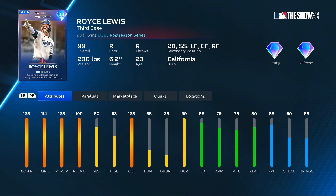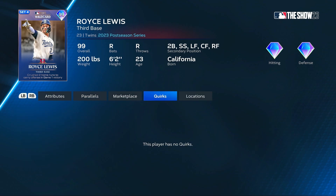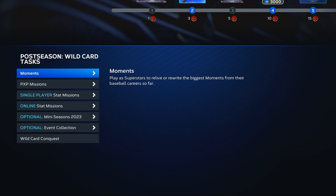Royce Lewis is a 99 for the Twins, playing third, second, short, left, center, and right field, with 88 fielding and 85 speed. He has max contact and power versus righties, a little bit of reverse splits as well — 114 contact versus lefties and still 100 power versus lefties. And then 125 clutch on the card and 116 clutch for Bryson Stott. Those are all of the cards in this postseason wildcard program.